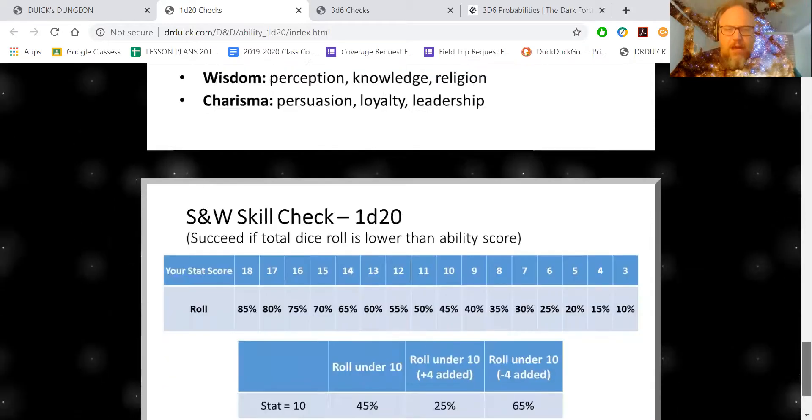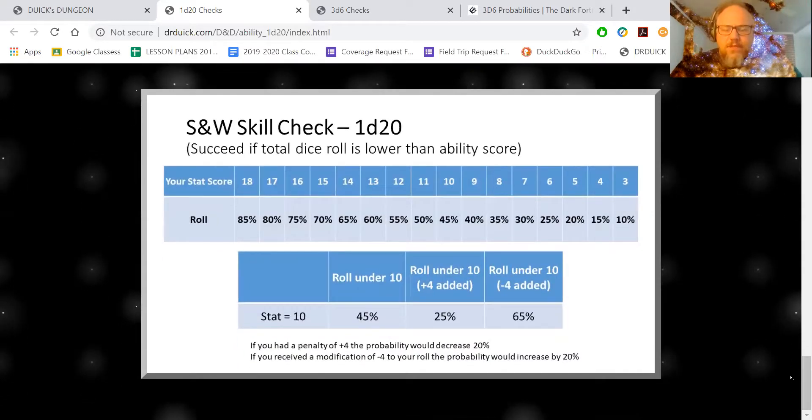Let's talk about the stats — this is where it's interesting. With 3d6, once you get an 18, it's really hard to fail: if you have 18 strength, the only way you can fail a 3d6 check is by rolling an 18, giving you about a 94% chance of success. With 1d20, it's a whole lot more linear.